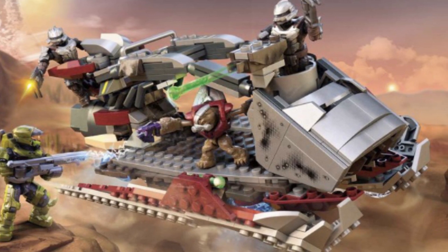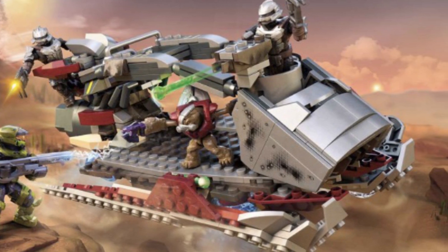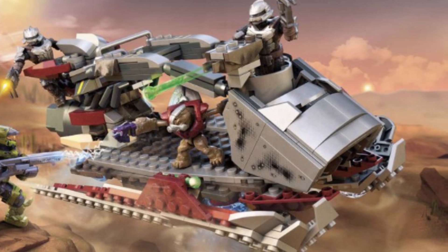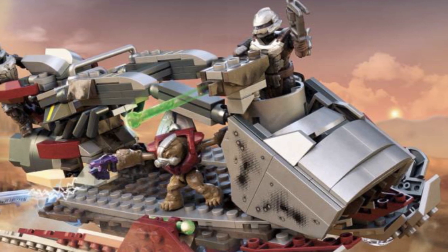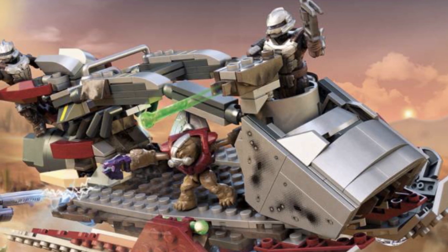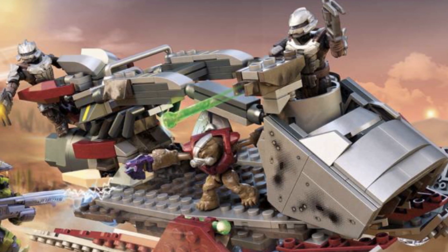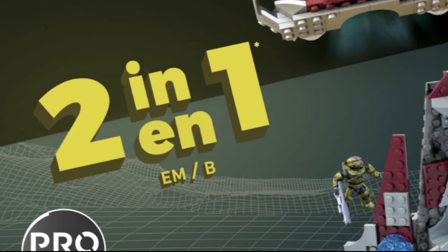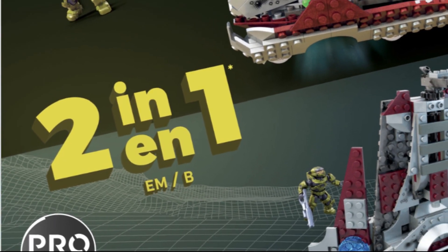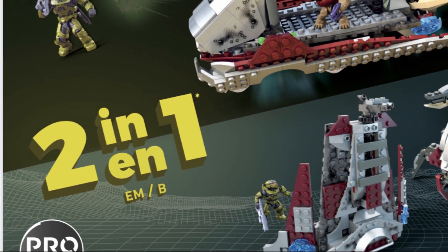The features read as follows: Halo Infinite-inspired Banished Skiff vehicle building set with rear cockpit, missile launcher, and 360-degree turret that spins when its exhaust is turned. Under the product description it reads: take your troops where they're needed with the Banished Skiff construction set inspired by a non-playable vehicle from Halo Infinite. This Skiff features a spinning turret that spins when you turn its exhaust pipe, or choose to build a walker and fortified cover wall. This playset also includes 4 micro-action figures that can be placed inside your vehicle of choice.